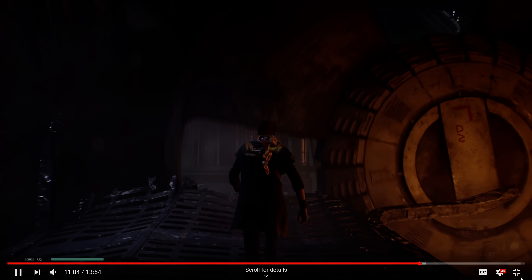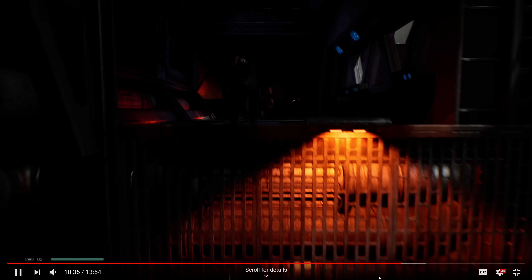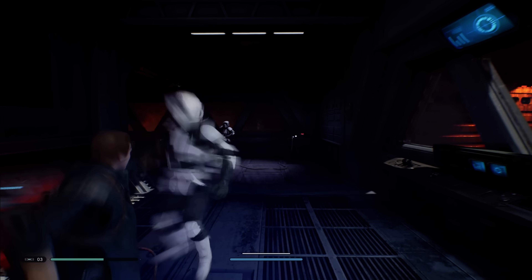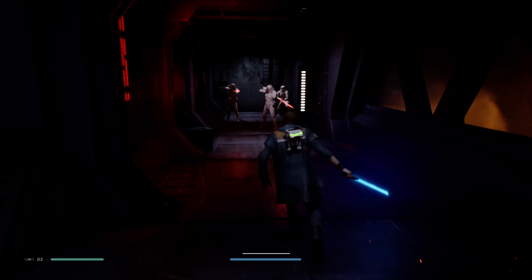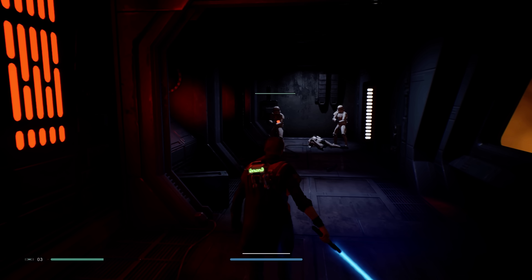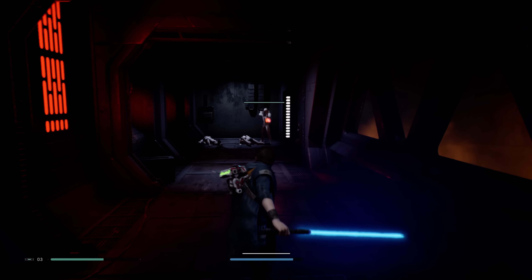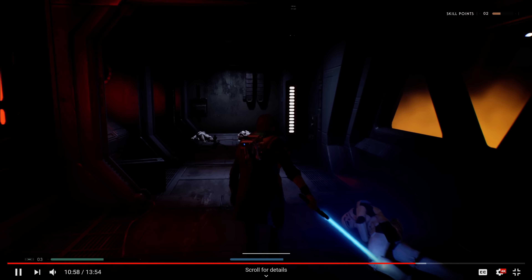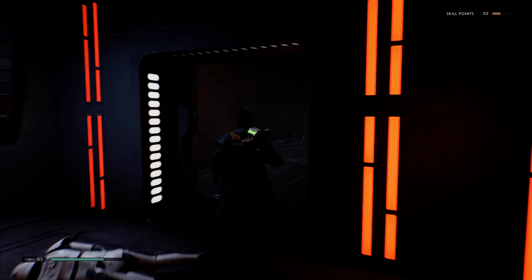That was pretty cool actually, look at this — first he climbs up, Force Pull stab, and this dude just stands there and gets saber-thrown. Don't be his next target. They just stand there, so it looks like on the PlayStation the enemies are retarded — they just stand and do one animation.